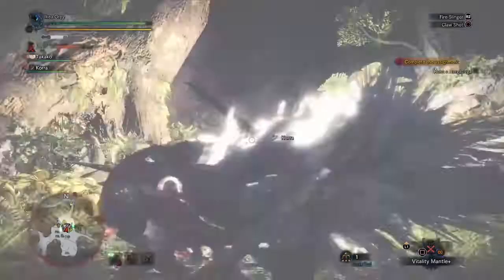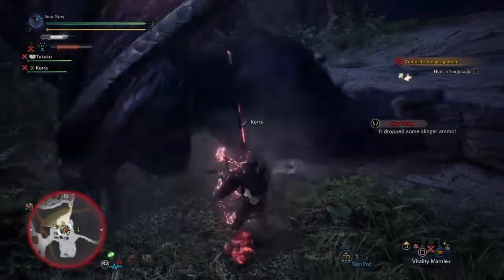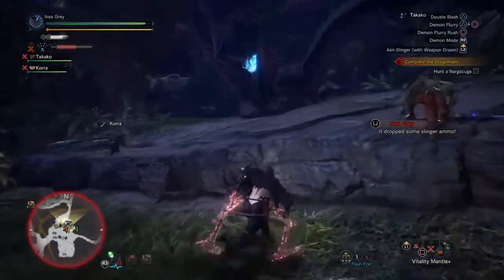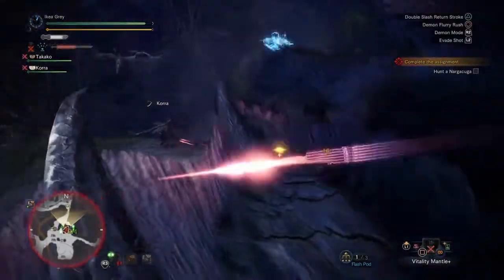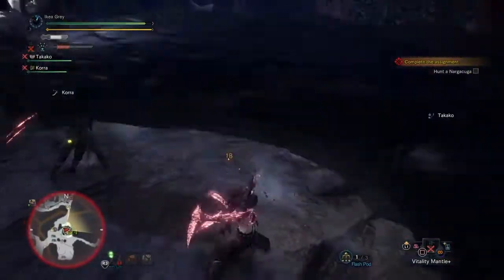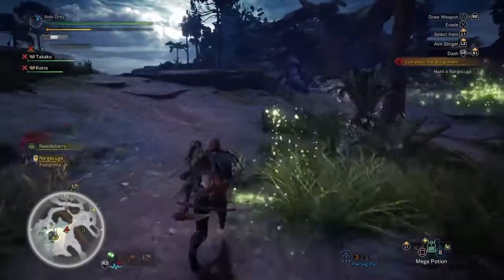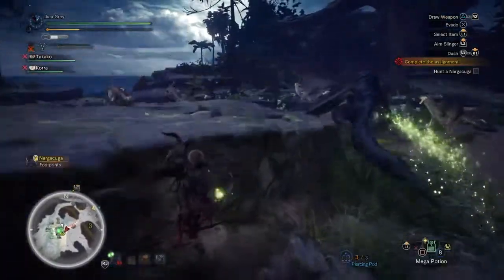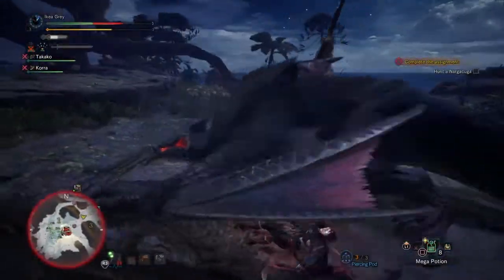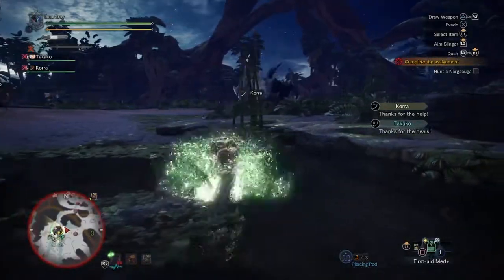You think you scare me, kitty? I fought a big dog! I bet this thing's armor looks awesome. It's stunned — it's a little bit blinded. I'm going to try and take out its tail because the tail is its main weapon. When you do that it also means you don't need to sharpen for quite a while. You've got like technically infinite sharpness. I think it's enraged — yep, it's enraged. I'm just staying under it.